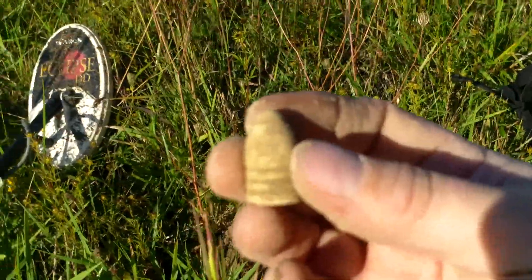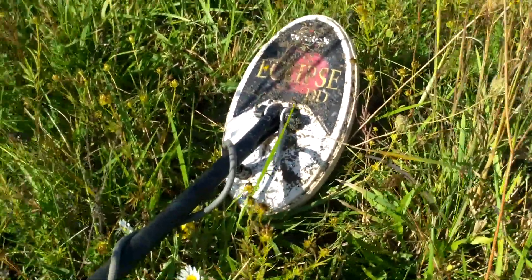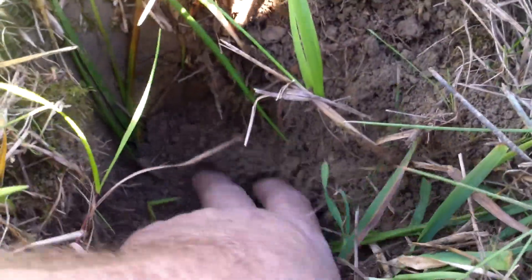All right, this is Earl. I'll try to get you more a little later. I'm using the 6x9 Eclipse DD coil on the White's MXT. And this is my Whites MXT. Let's dig another hole — not too terribly deep, about five inches. Another ghost signal on the MXT.